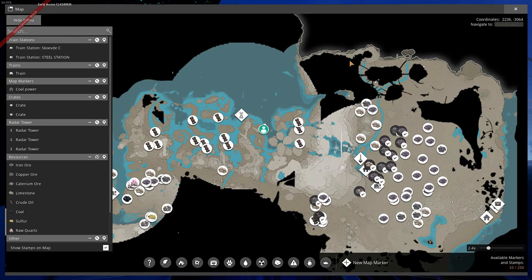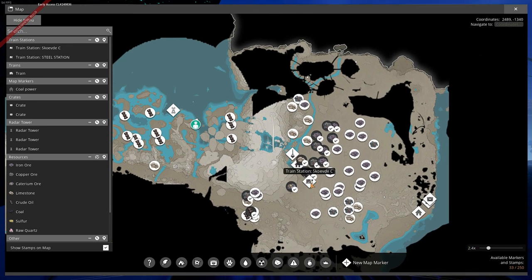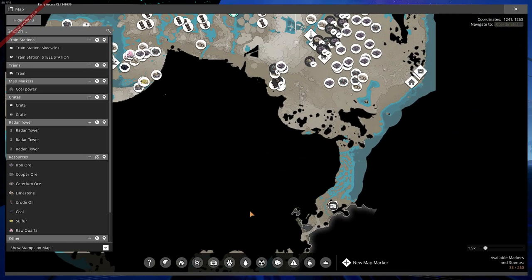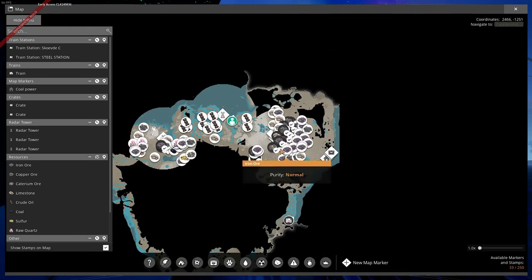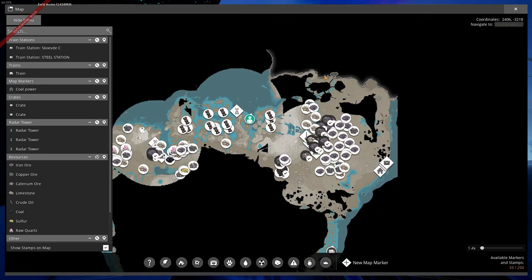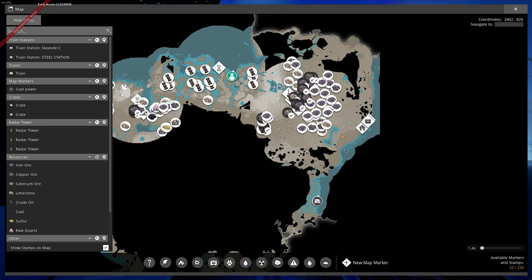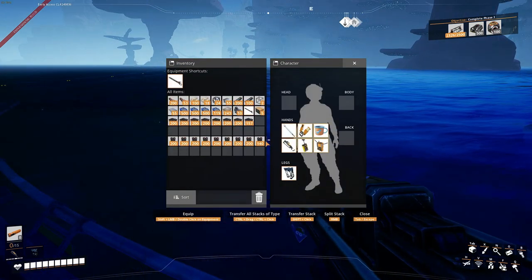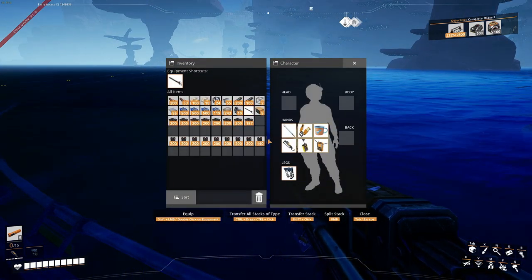The rail goes all the way around there then comes down that way — from where this train station is all the way up to there. I'm even going to add from the coal power plant going back. Right now it's one loop, so if I wanted to get to the coal power plant from here I'd have to go all the way around. I can't believe it only took three thousand steel to get around, and I'm sure I've already made back that three thousand steel.